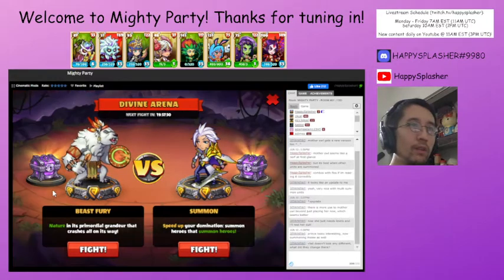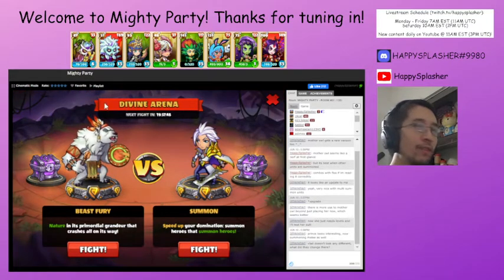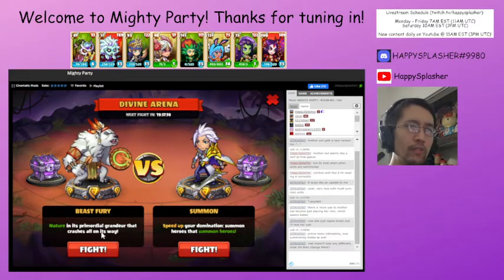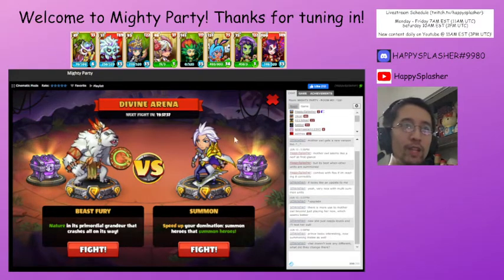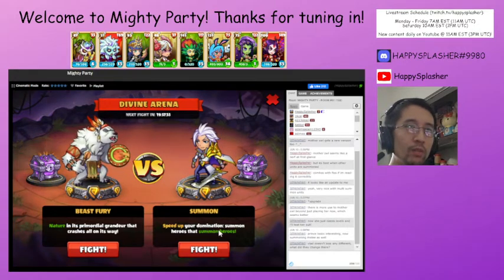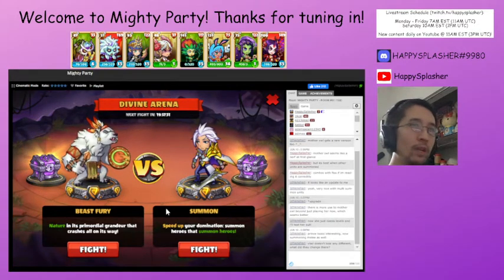We have Divine Arena — on the left here we have the White Shaman, and on the right we have the Atom. Looking at the flavor text, we see that nature is going to be used. It doesn't really say what their strategy is going to be but we'll find out soon enough. On the right, summons are going to be used to, I assume, overswarm their field. Let's get right into it.